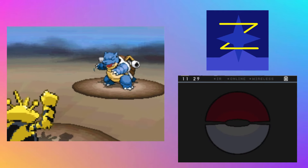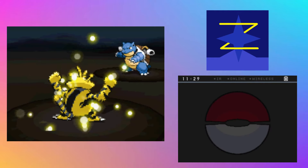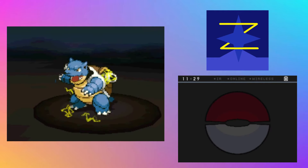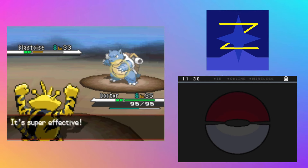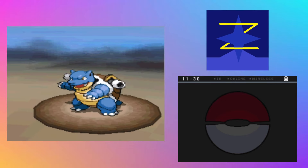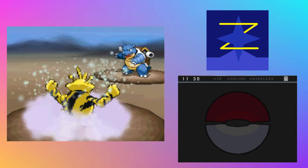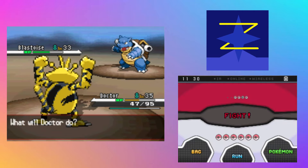He gets the double Protect. If he gets the triple, I swear. All right — Shockwave goes out, does damage. Quite a bit, but not enough. He gets healed with a Citrus Berry and uses Aqua Tail, which does quite a bit.